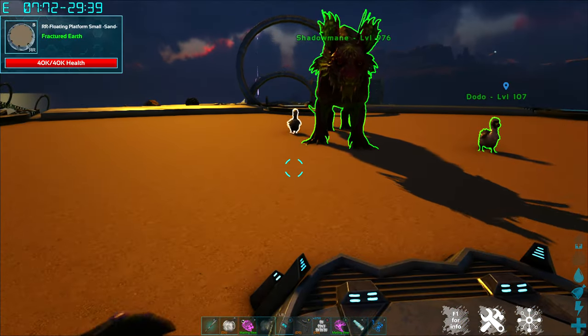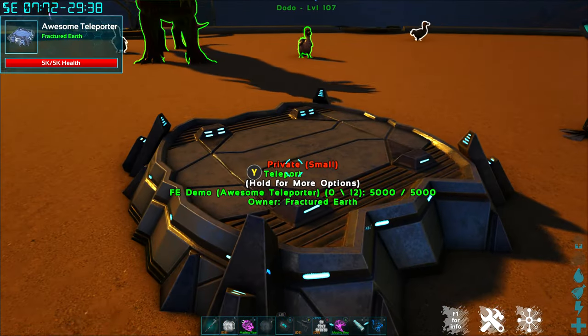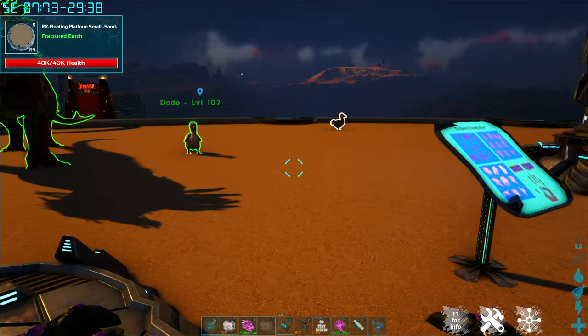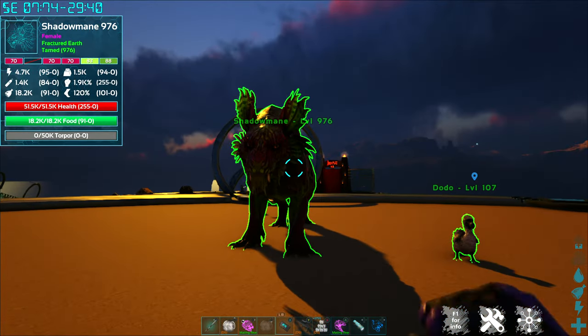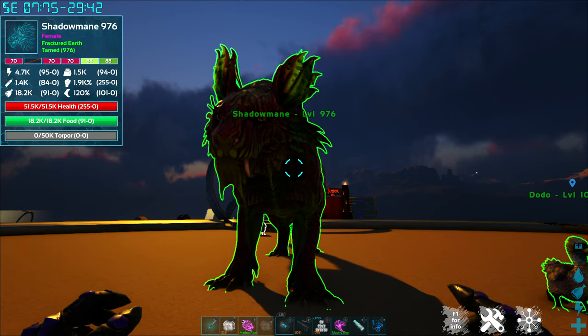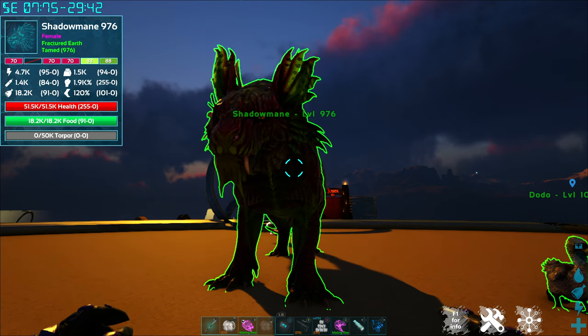When I enable my Awesome Spyglass, it's going to give me data about anything that I point it at, including my tames. I can take a look at any of my tames and see their colors, their stats, their health, their food, and torpor.